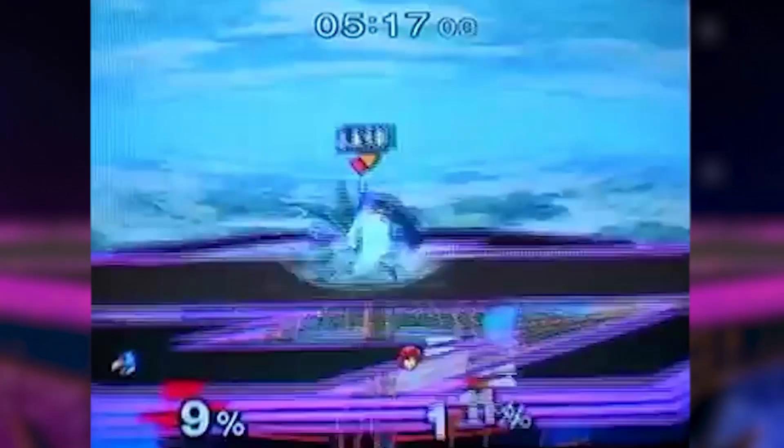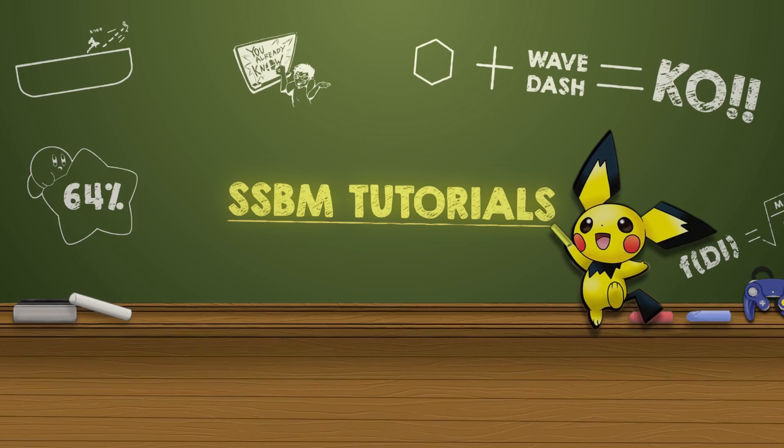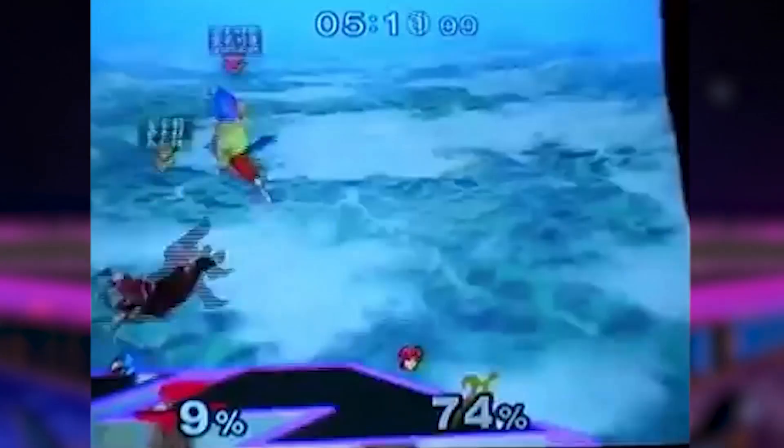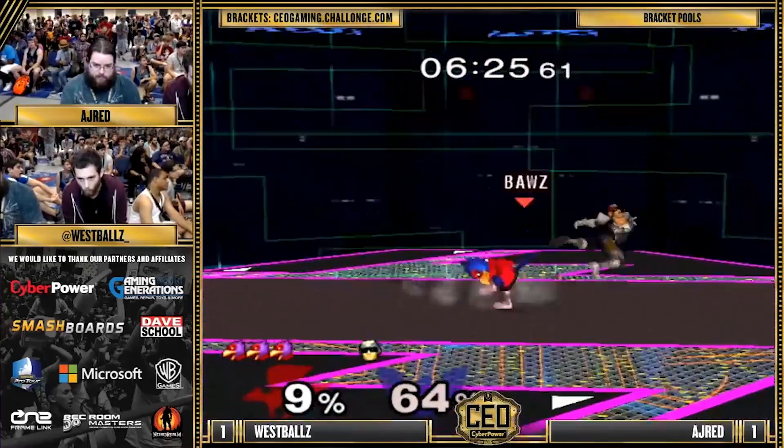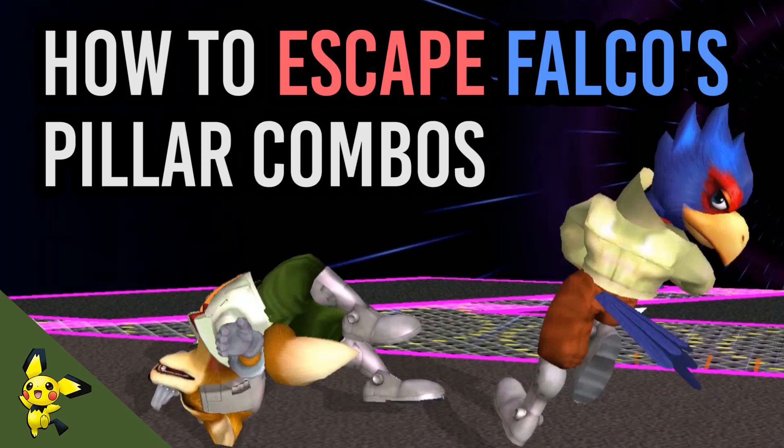Introduced to the world by Bomb Soldier in 2005, pillar combos have been a staple in Falco's gameplay since pretty much the beginning of Melee. If you haven't once felt like it was impossible to escape Falco's Down-Air-Shine combos at some point in your Smash career, then you're probably lying, or you play Puff or something, or you might still feel this way about Falco combos right now. Well, I've got good news for you, my friends. In this tutorial, I'll be showing you a couple ways to escape Falco's bread and butter combos.